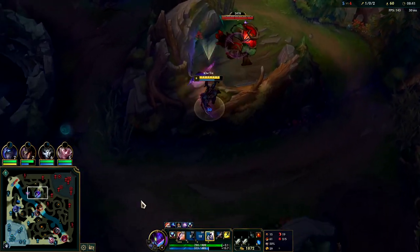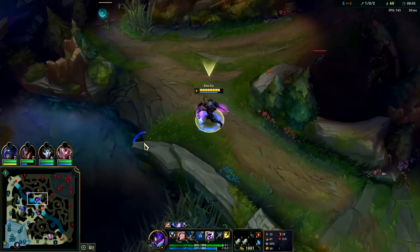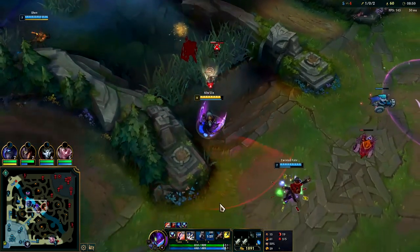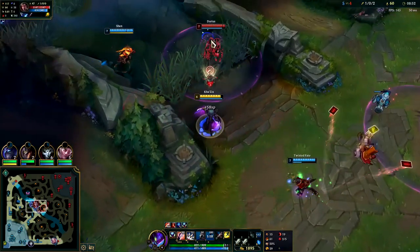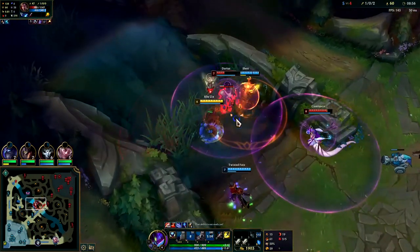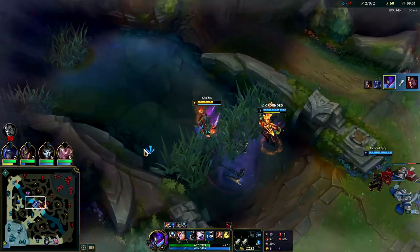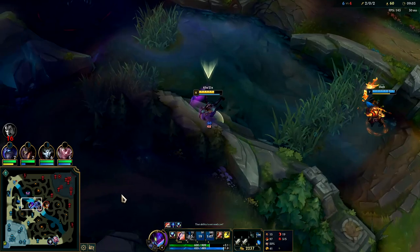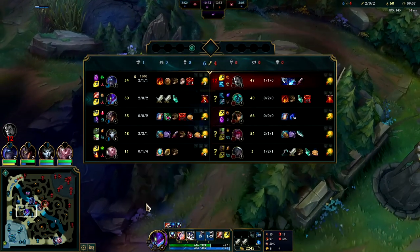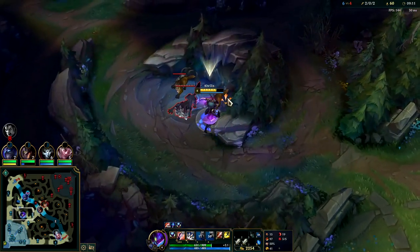I'm going to have to hop the wall - I didn't realize Darius was coming for this. He burned his flash, he has nothing. Auto attack Q, W - thank you for the kill, Darius. Now the Hecarim is going to be level 6 and I'm missing my R. That could be a really tough fight, especially since I'm sitting on so much gold.